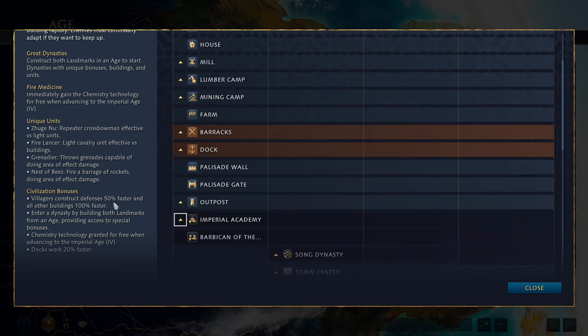You get Fire Medicine, which immediately grants the Chinese the Chemistry technology in the imperial age, so they don't have to research it — saving a bit of gold. Unique units include the Zhu Nu, a repeating crossbowman effective against light units; the Fire Lancer, a light cavalry unit effective against buildings with a hand cannon on the end of its lance; the Grenadier, which throws grenades capable of AoE damage; and the Nest of Bees, which fires a barrage of rockets doing area-of-effect damage. There is also another unique unit, but it's a support unit so it's not listed there.